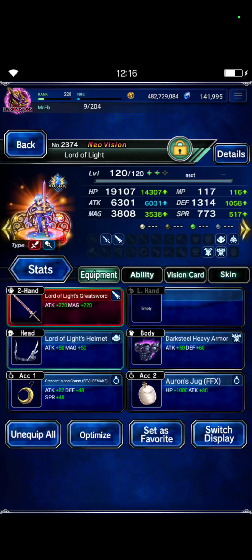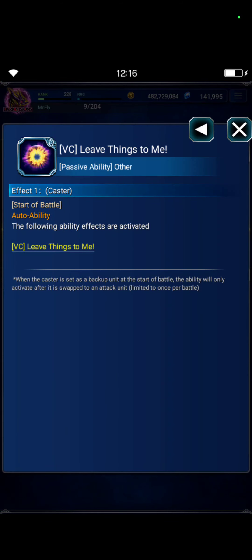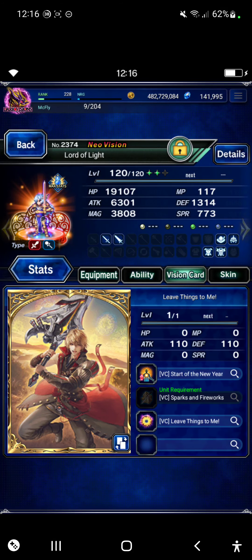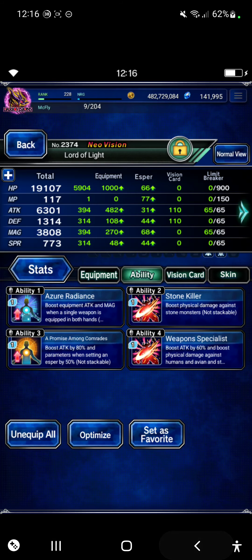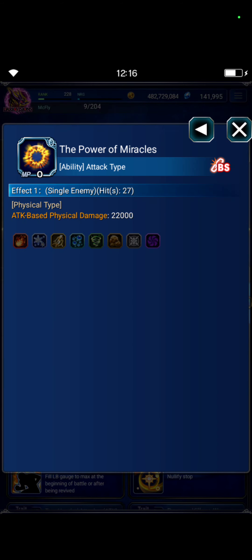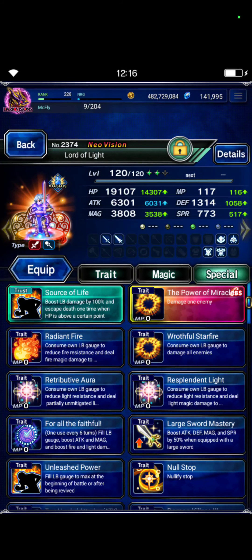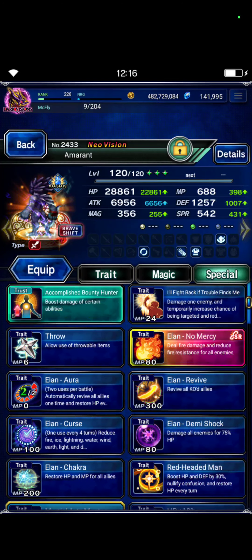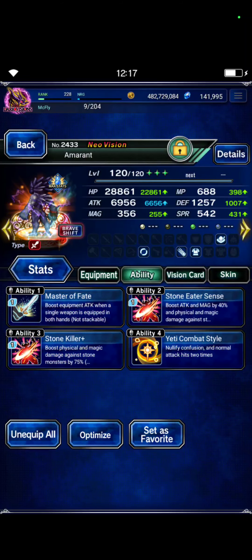Lord of Light is built with a great sword. We're using the 'Leave Things to Me' vision card for the sword emperor to do a little bit more damage. He is also built with 300 stone. We only use his Power of Miracles brave chain — specifically a boarding strike chaining move — it's a triple boarding strike move and we chain him with Amaranth.